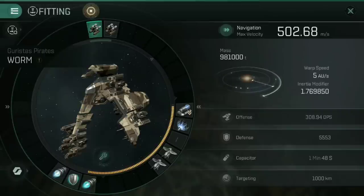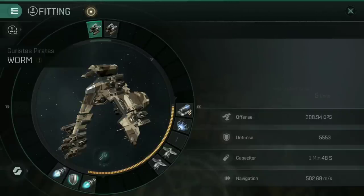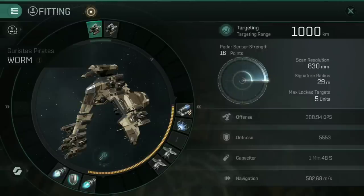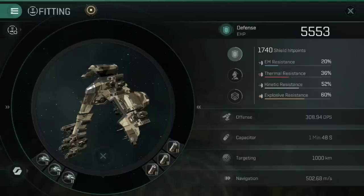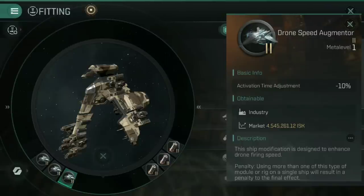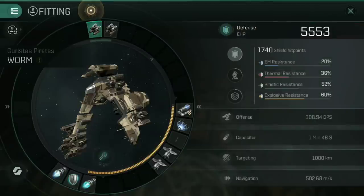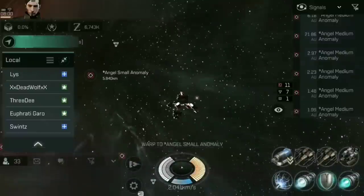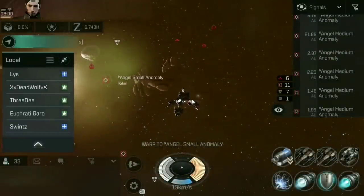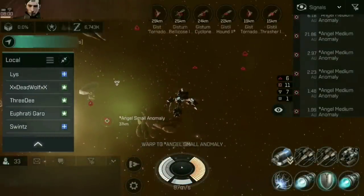Obviously by training up your Medium Missile Upgrade you can get additional range as well. Very fast moving at 502.68 meters per second with the afterburner, a tiny signature radius of 29 meters — it's an excellent speed tank with high DPS and ridiculously good shielding too, meaning it doesn't take that much damage. If you wanted to go a little bit safer, you can lose one of the drone speed augmenters for an anti-electromagnetic shield rig to plug that hole and give a little bit of extra electromagnetic resistance. To showcase this in PvE, I'm jumping into a tier 9 Angel small anomaly at about 30 kilometers range — a tier 9 small anomaly to showcase that the Worm can handle this.